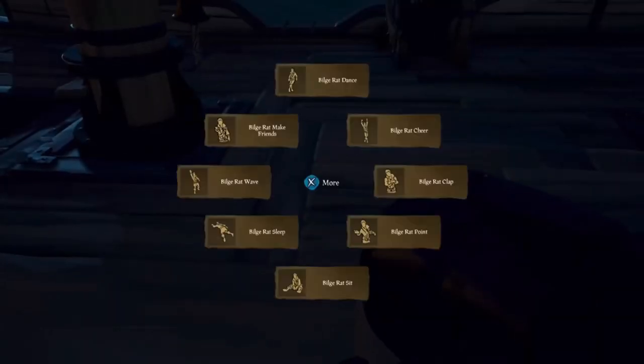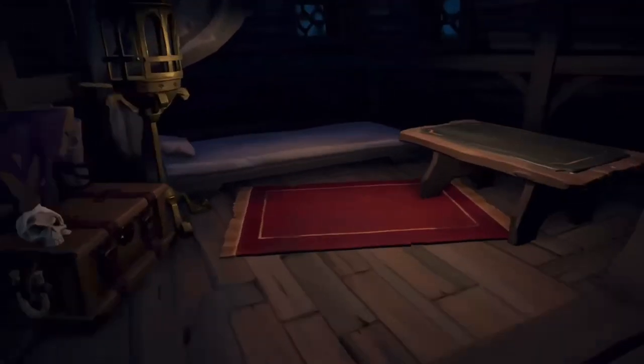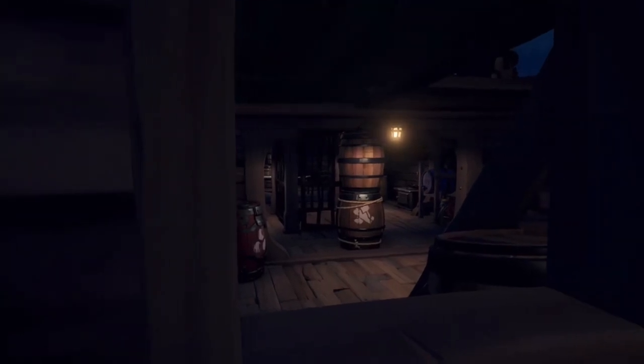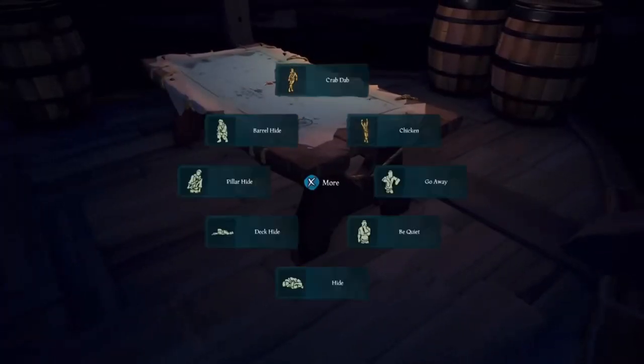A classic spot for the brigantine is right here behind the voyage table. You want to have this hatch open so you can see what the crew is doing — they're not going to look back here that often. It's a really good spot to see what they're doing and lets you know the time to strike. The third spot for the brigantine is right here next to the map table, right next to these barrels.